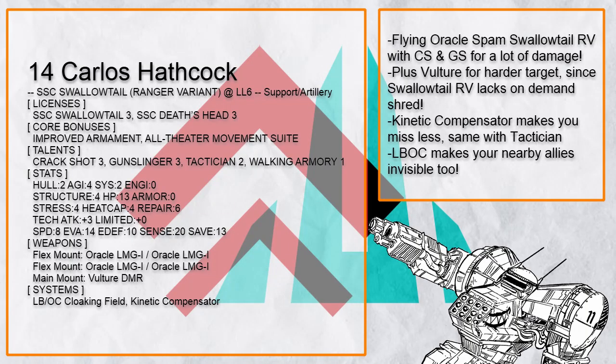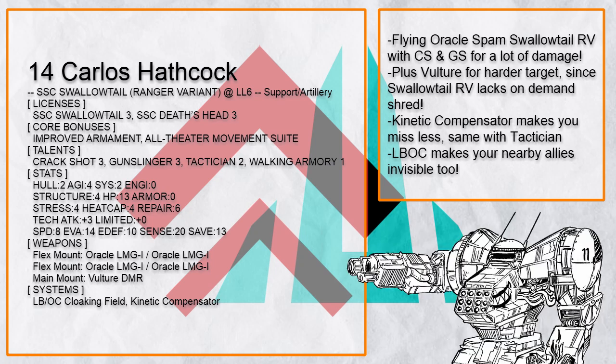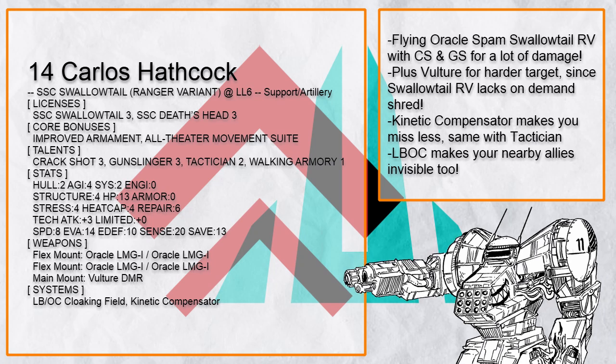Arlos Hathcock is a very typical Oracle Spam Swallowtail RV, with Crackshot and Gunslinger to further boost its damage. While Swallowtail RV cannot shred on lock-on, Oracle Spam is still very powerful against targets with low to no armor — plus you have a Vulture for thicker targets anyway. LBOC Cloaking Field also makes allies around you invisible.